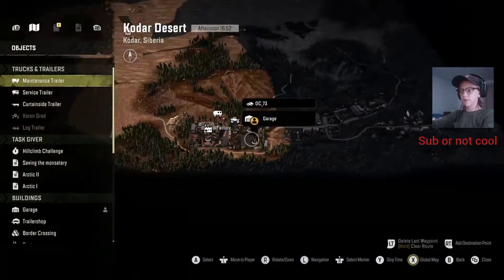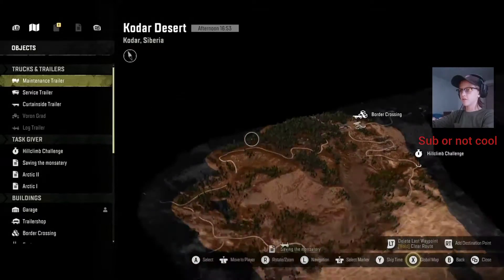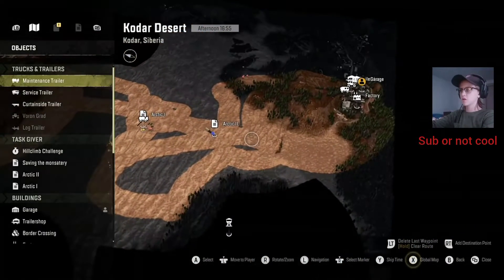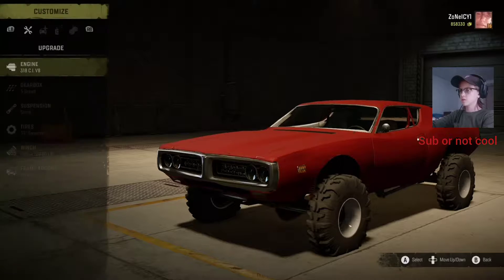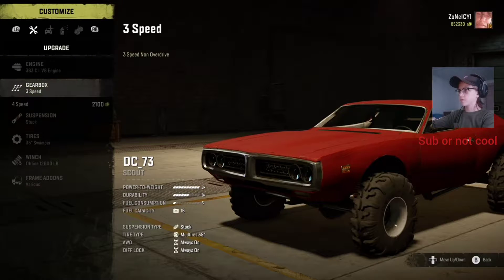It's a big desert. So we're going to go hit the sand dunes in this Dodge Charger, which is called the DC — wow, that's ironic.